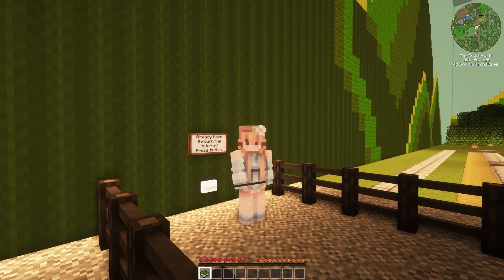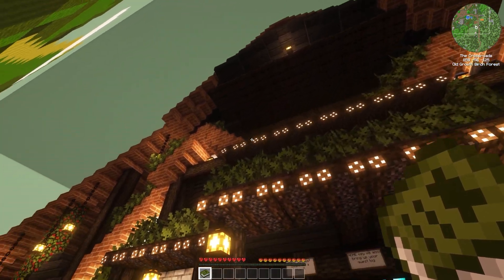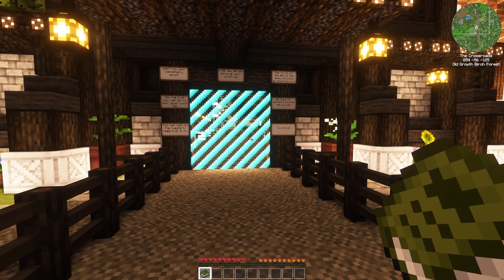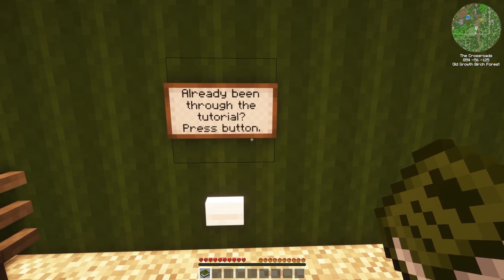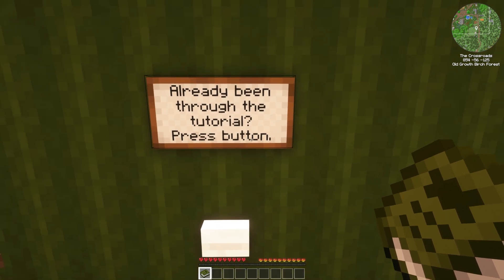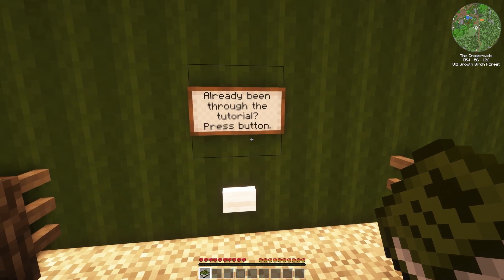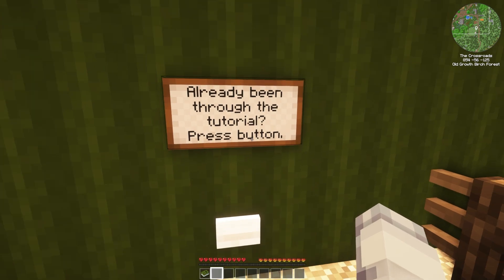Let's get right into this. This is where you will spawn in — it is my barn, or a copy of my barn. Let's look at this button: 'Already been through the tutorial, press button.' That is because if you die before you're able to save a new spawn point and end up back here, you can just click this and leave. If I click it now, nothing's going to happen because I haven't done this yet.